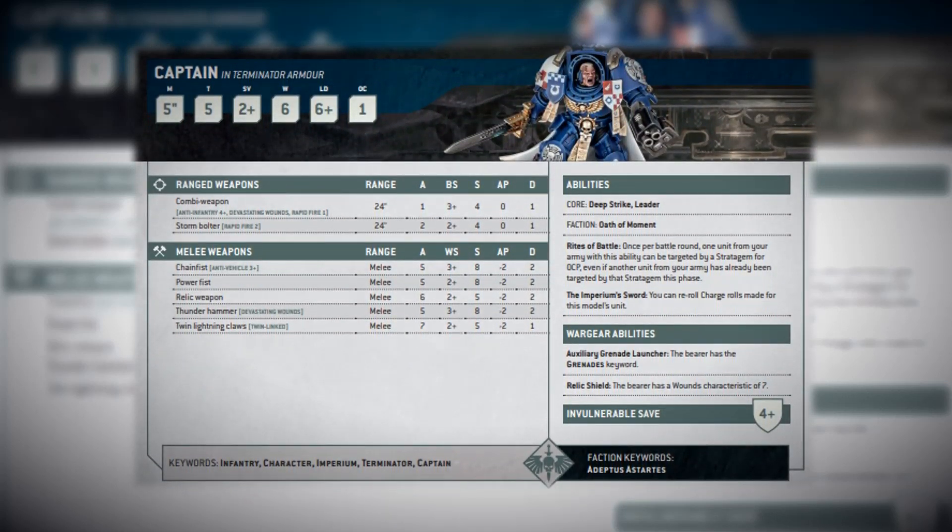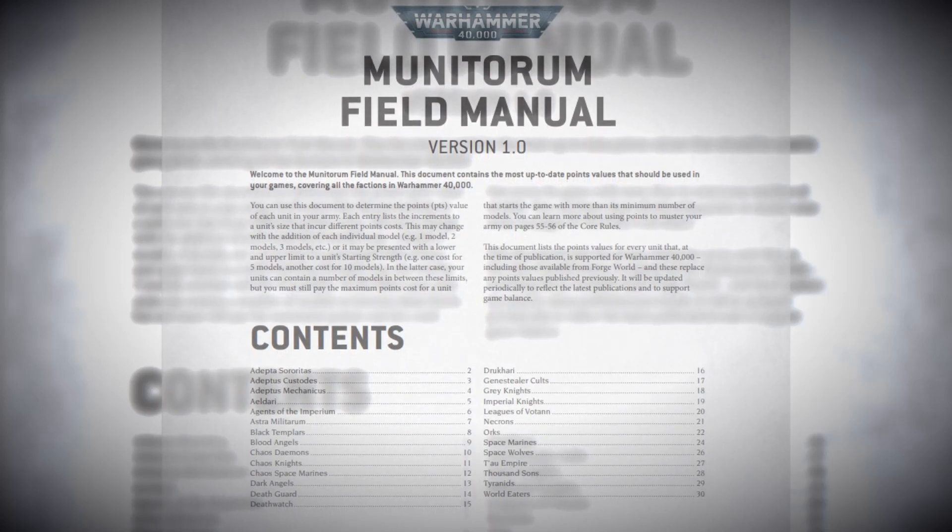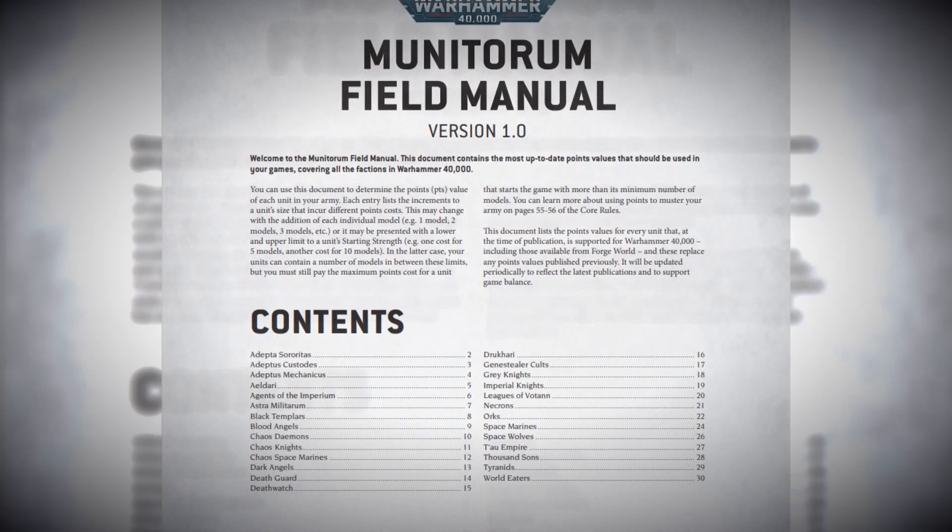I'm really pleased with how Games Workshop have released all of this information. I think they've done the community a real solid: free rules, check; free data and points costs, check; released and published quickly and in advance of the launch box landing, so that those of us who didn't go in for it can actually play the new edition with the new rules, data, and points without having to wait. Good job Games Workshop, and thank you.